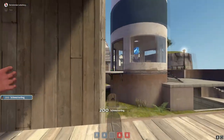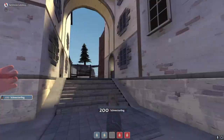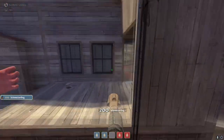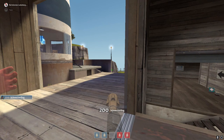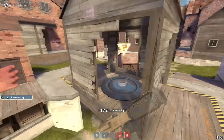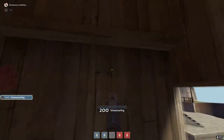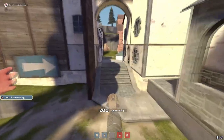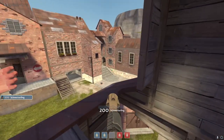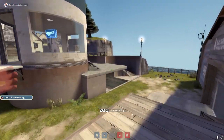I'll go over choke first. Choke: you want to shoot this wall and do a skip onto here, which will let you ramp slide. If you want, you can shoot here to go high. In practice it's hard, but it lets you into choke. If you're really good, you can do a little something and land onto bell tower, but this is pretty hard. If you practice it a lot, it can work.